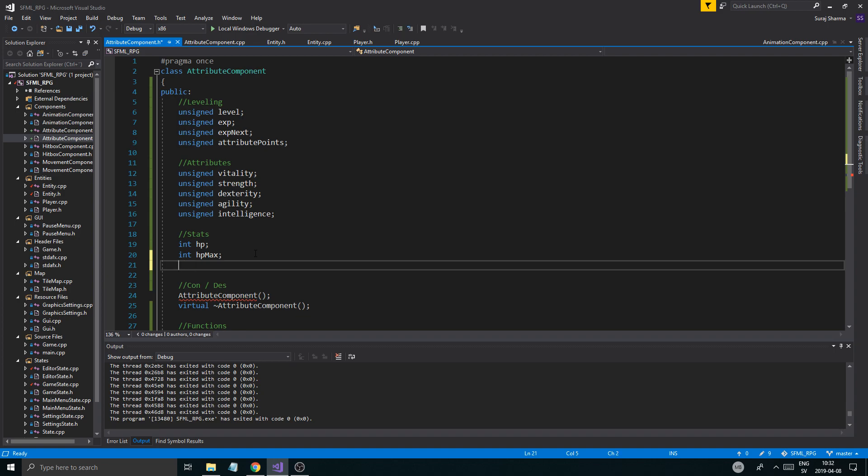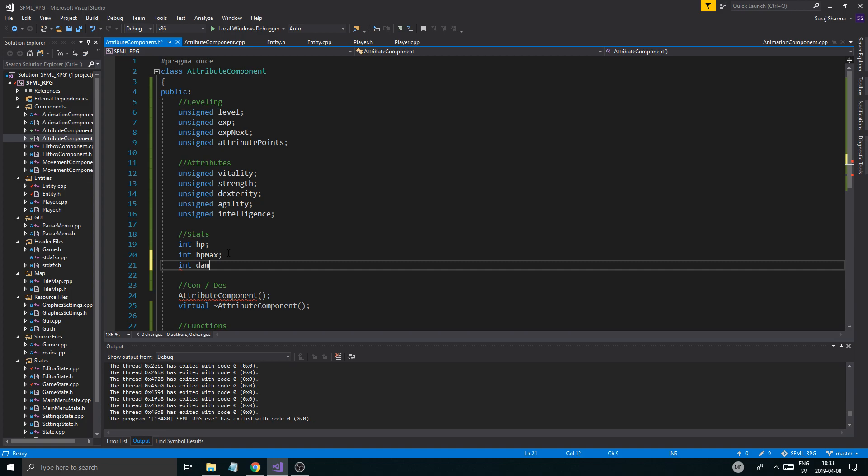I want to use unsigned for damage, but since we don't want to cast all the time, I'll just keep it as int. So we'll have int damage min and int damage max.